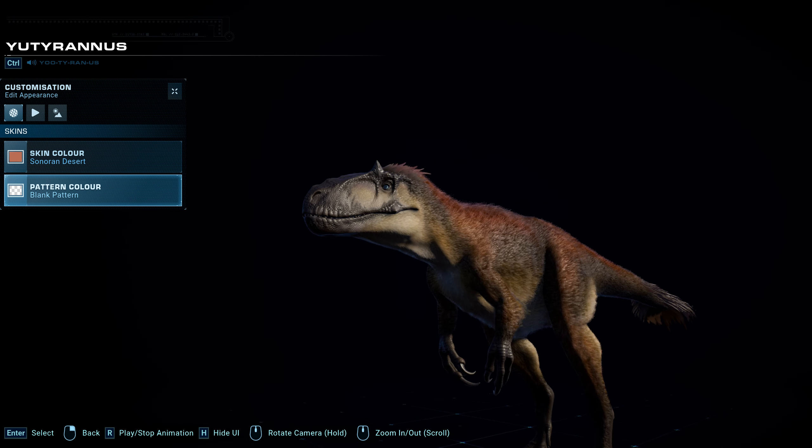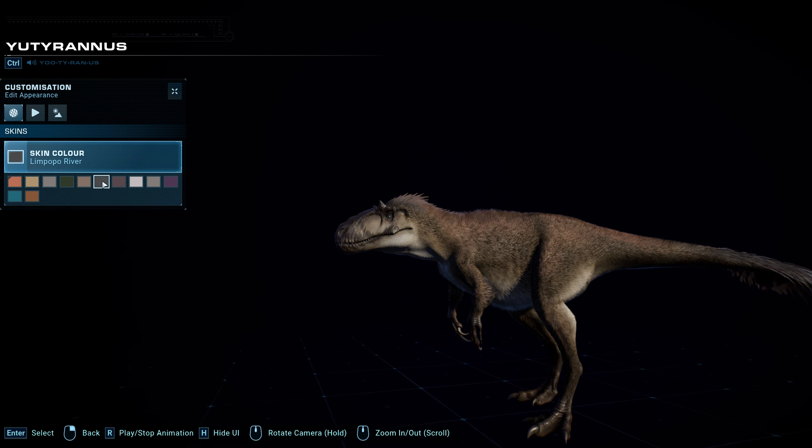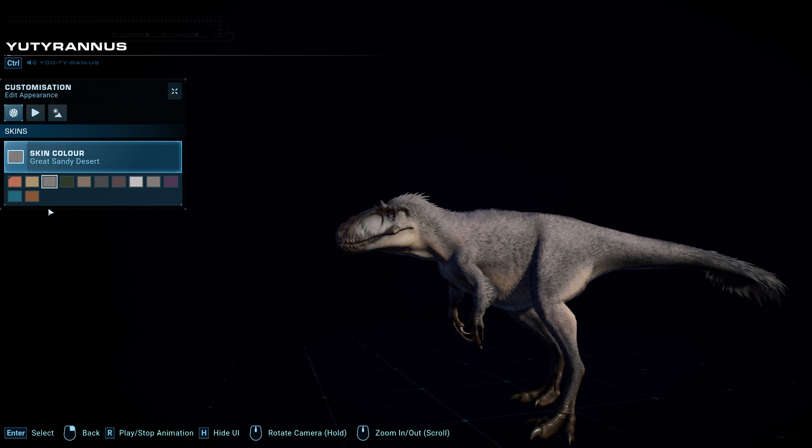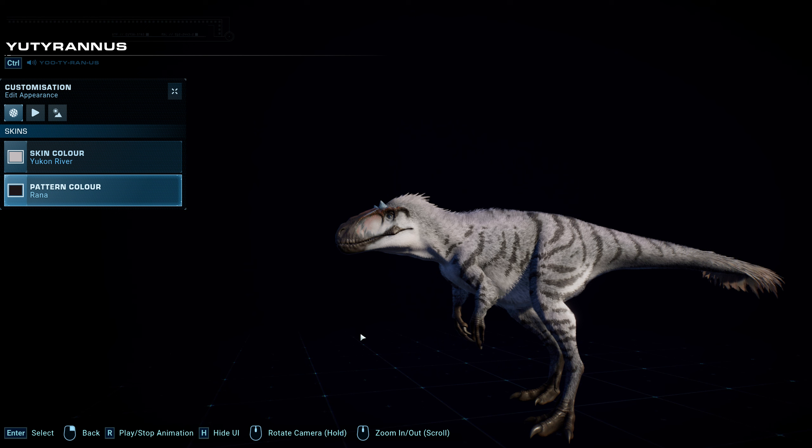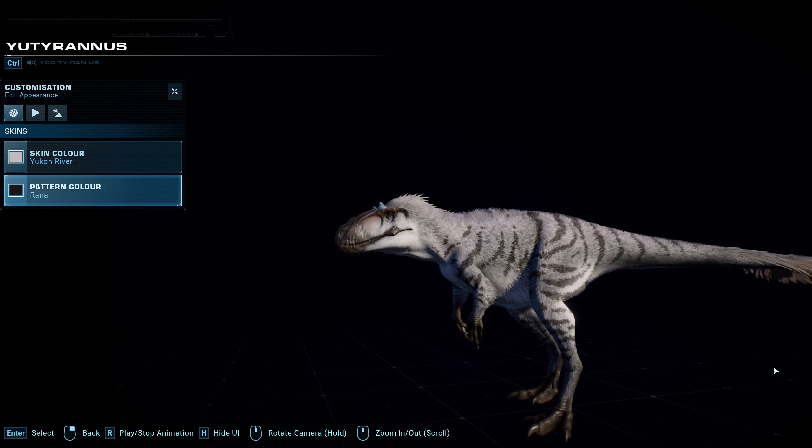On darker skins, those bright bursts of green and blue on the face are really highlighted, more than on the lighter skins. I love the Euteranus so much. I feel like the colour could have been pushed a little bit more in terms of saturation, but I really like some of them — a couple feel a bit too browny for my liking. Generally it's a nice suite of skins, and having them all look like the Yukon River skin I'd be perfectly happy. I think it is a staggeringly beautiful dinosaur.